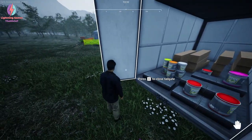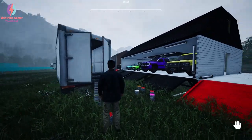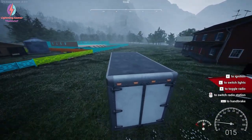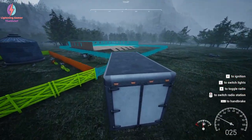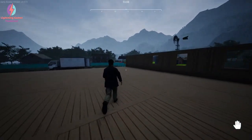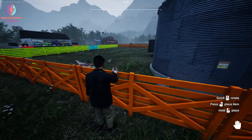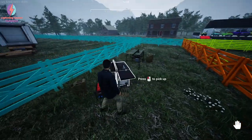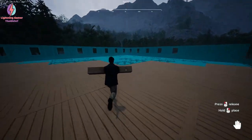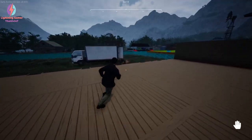We have some wooden planks here but I don't need these colors. I just placed all the colors here and let me use all these wooden planks in my new custom-built barn. I'll place all the wooden planks that are possible for me right now. I don't know why the chickens are coming in here. Give me some time — I will complete the work, then I'll go to the hardware shop and get some wooden planks and metal plates.